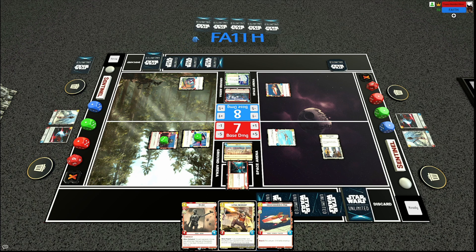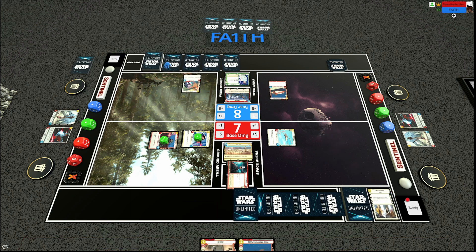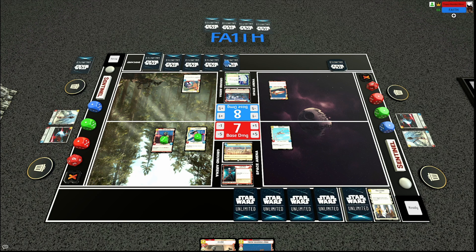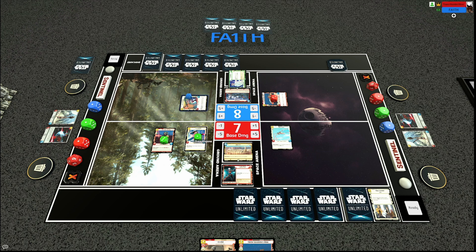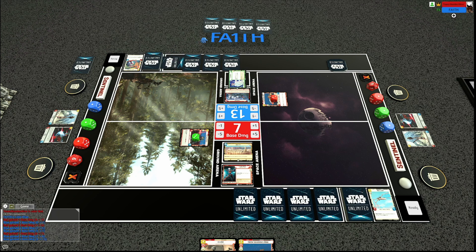Feeling pretty good about this opening — I'm getting started pretty fast. The double two-two opening is kind of weak to some ground plays, but if the opponent goes into space the unite can be very strong. Moving to turn two, my opponent opts to use Leia for a double attack, having the A-Wing defeat my Wing Leader and having the Fleet Lieutenant trade with my Leia.